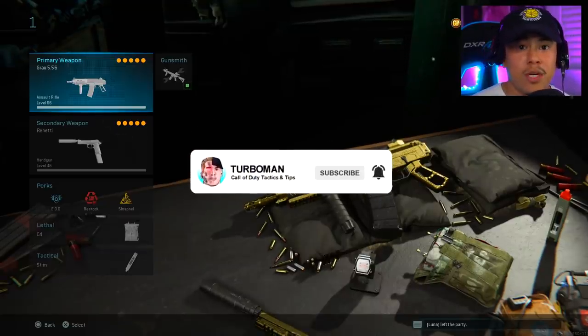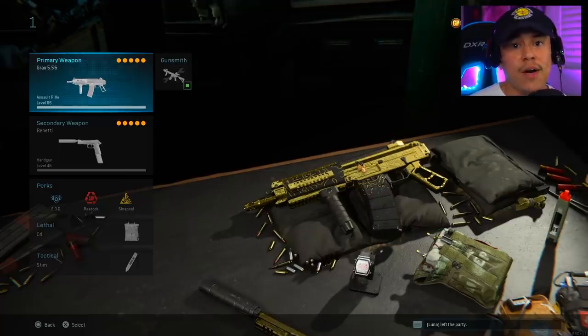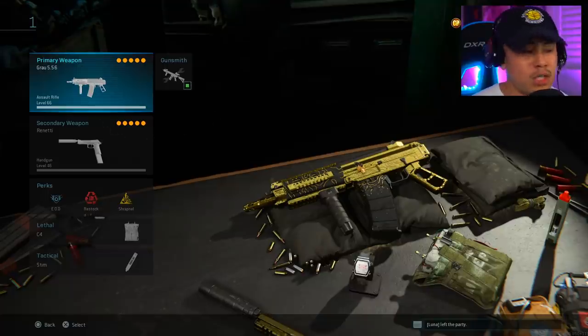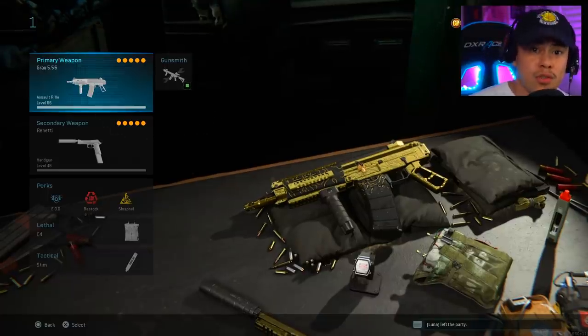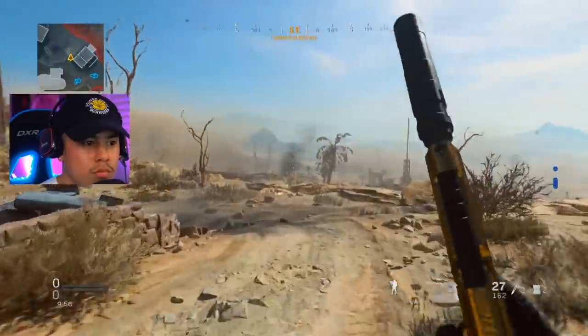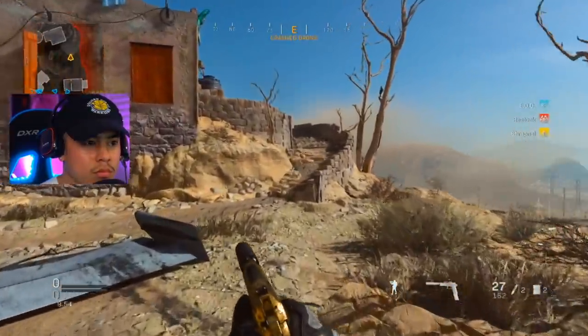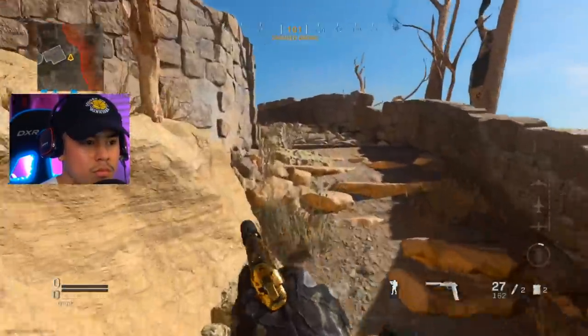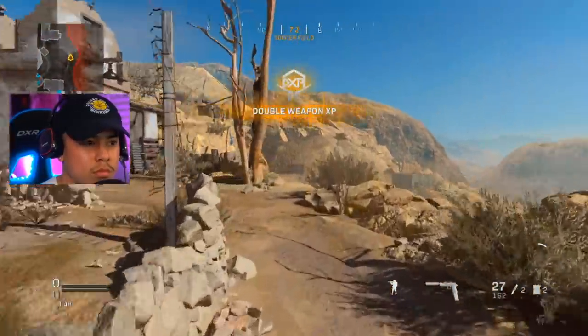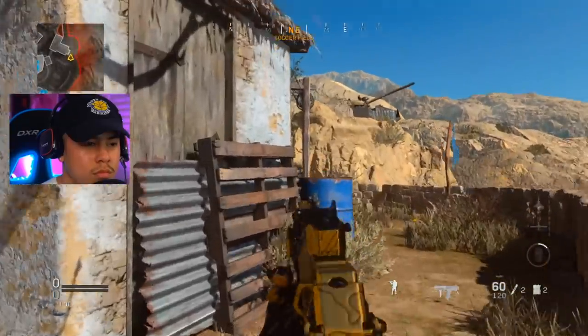If you're new around here make sure to subscribe and join Turbo Nation today. We just hit 85,000 subscribers yesterday — I'm so thankful for all the support. We're playing on Azir Cave — how many of you guys enjoy or dislike this map? Let me know in the comments. When I spawn in from this area I like to stick to the outskirts of the map for a good vantage point from the outside looking in.